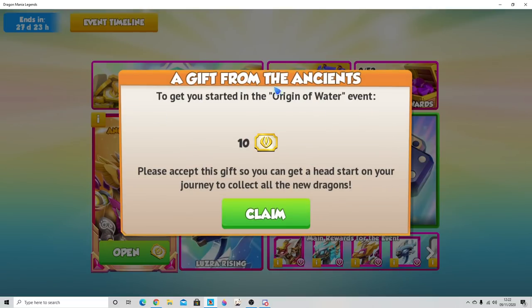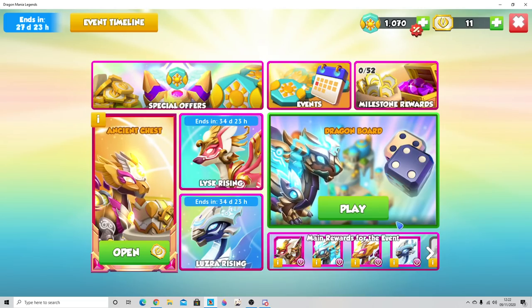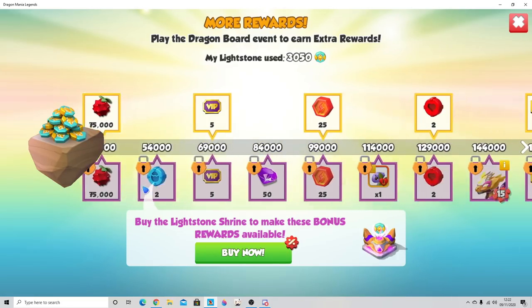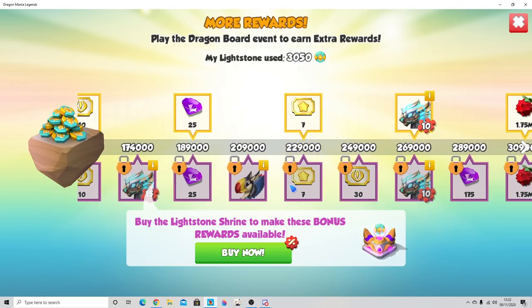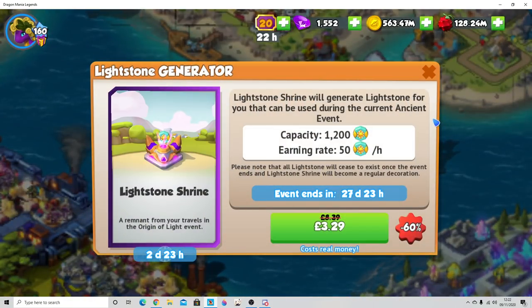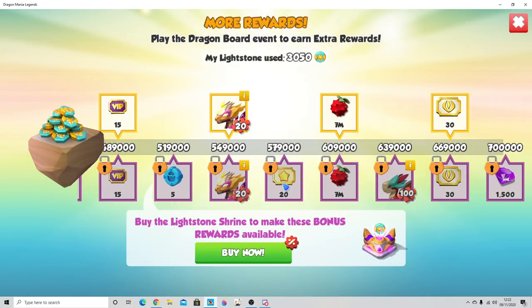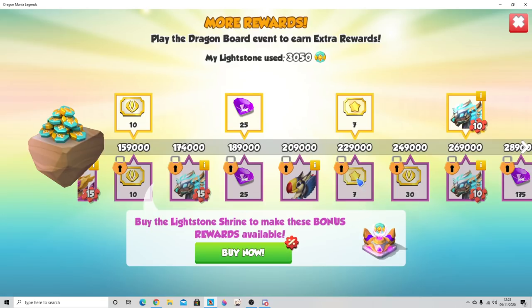We also have the ancient island. Opening up the event page, we've got ancient chests and milestone rewards. The regular rewards are on top; the bottom rewards are only for people who buy the shrine. The shrine is on sale at the beginning of the event and generates light stones, so the best time to buy it is immediately. The main usage for the shrine is to unlock those extra milestone rewards, though you still need to reach a certain milestone to get value out of it.